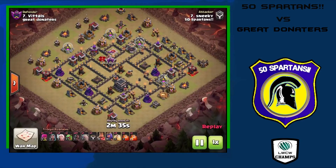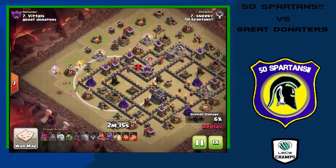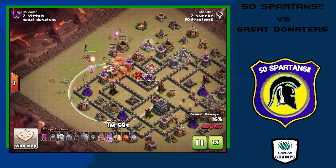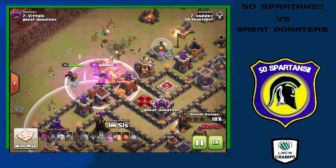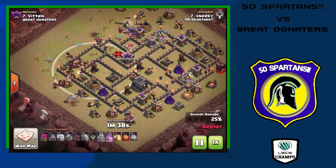Moving up to the last 9v9 attack, Sneaky comes in with another GoHo attack, this time starting with two healers on the golem. Unfortunately the healers die prematurely getting into range of the air defense, but the golem steps up and moves toward the bomb tower. Heroes come in, baby dragons are in the funnel, poison spell is down catching the enemy CC, queen, and king. His heroes step up and take them out quickly, and the baby dragon helps take care of the enemy queen since the king can't reach her behind the wall. Here come the hog riders.